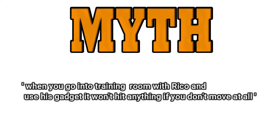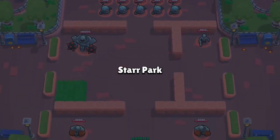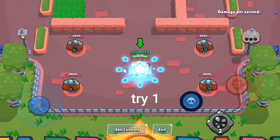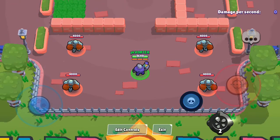Myth: When you go into the training room with Rico and use his gadget, it won't hit anything if you don't move at all. Yet it doesn't hit any target at all. Myth confirmed.